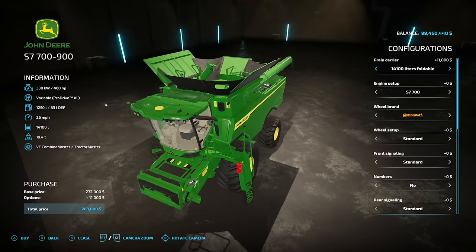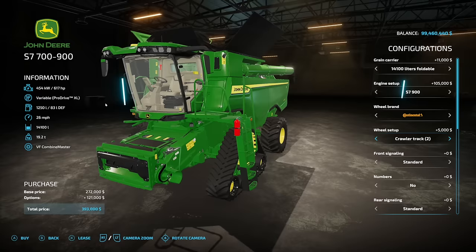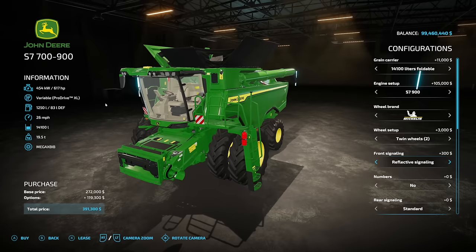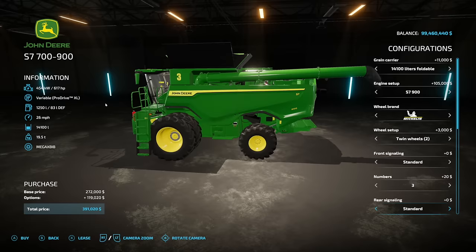We have foldable sets as well as engine options. Wheel brands include Continental, Michelin, Trelleborg, and Lizard. There are track versions available in case you want to go with tracks, and of course big dual wheels — Michelin duals are included, love those. Front signaling options include standard, signaling bar, reflective signaling, and reflective signaling number two — kind of US and EU setups. Numbers go one through nine. Rear signaling includes standard, triangle, signaling bar, and reflective EU styling.